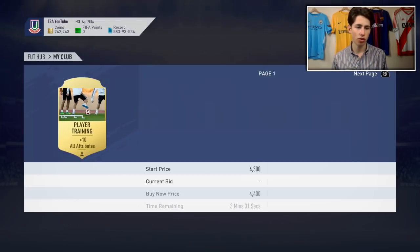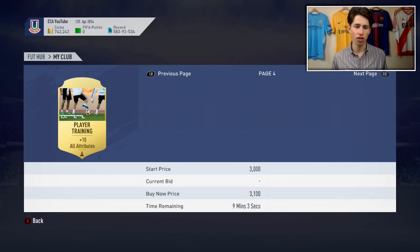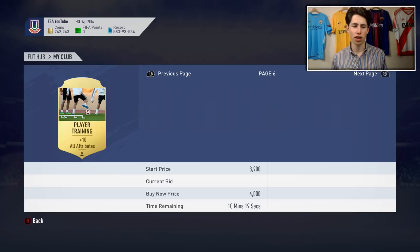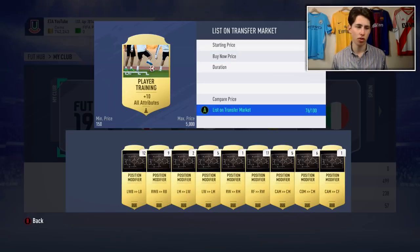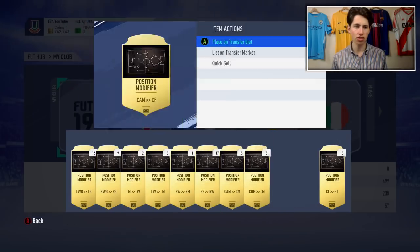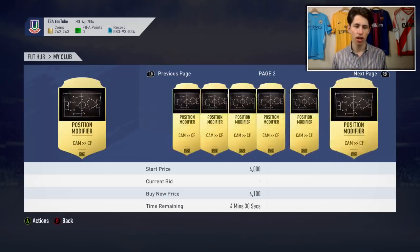These player attribute cards as well - they go for a load, nearly 3,000 coins, even though you can't use them in Foot Champs. And position change cards too - lots of these randomly go for a ton of coins. CAM to centre forward is like 4k, so I'm going to sell that now. I tend to keep a lot of these just because they're useful when doing league SBC farming, to do some SBCs like Huesca a bit cheaper.